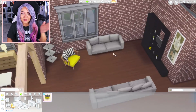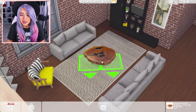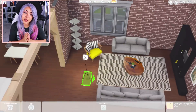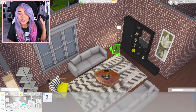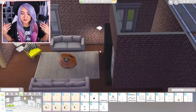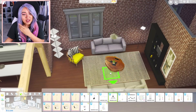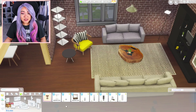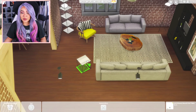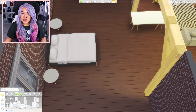I wanted it to be very open — an open floor plan — so you can definitely peek into the living room. If you have guests over, you better make sure your room is clean because they'll be able to peekaboo and check inside. I thought it was unique, very studio apartment downtown LA kind of vibes. And all the CC I'm using — everything in this apartment is CC. I don't think I used anything in this apartment that came with the game.